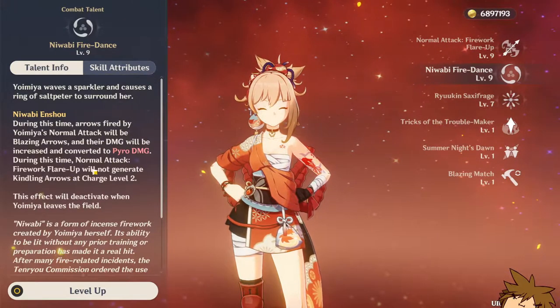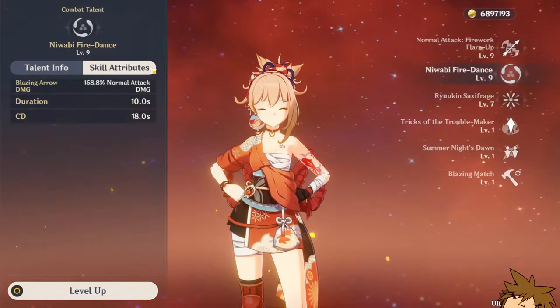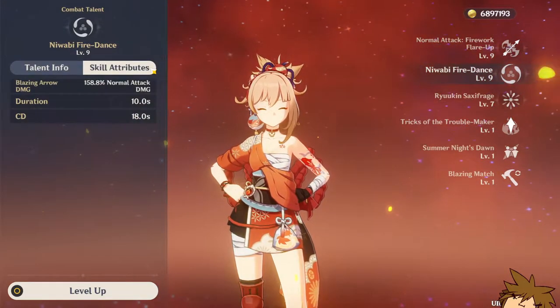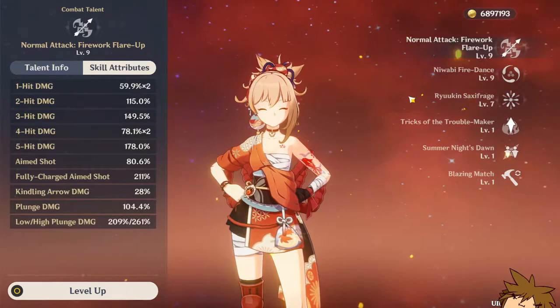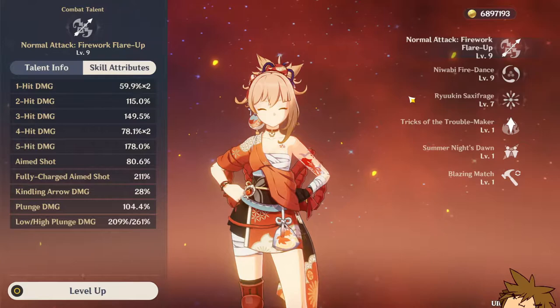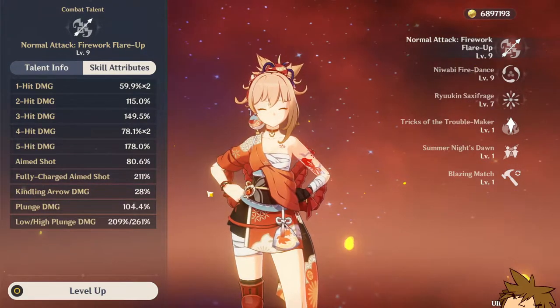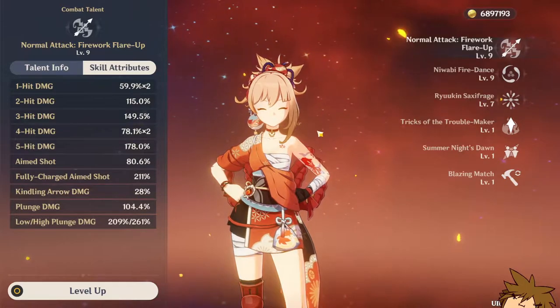Her elemental skill boosts up your normal attack by 158.8% of your normal attack. Her actual attack multipliers are quite large, and this is what makes her the character that she is. Obviously you're not going to do charge attacks because that's not her focus.